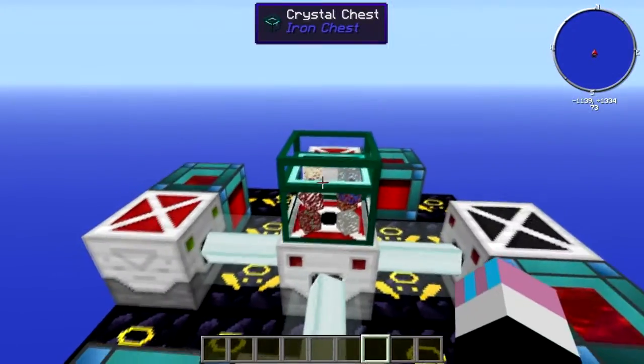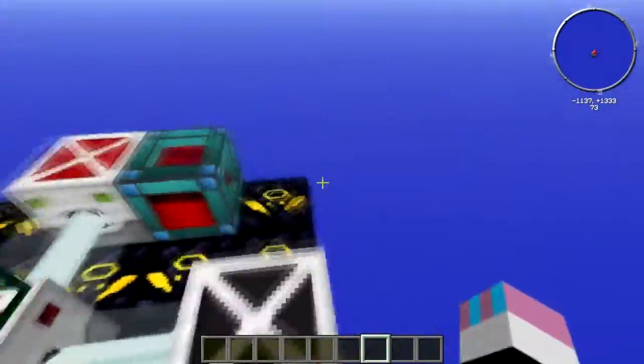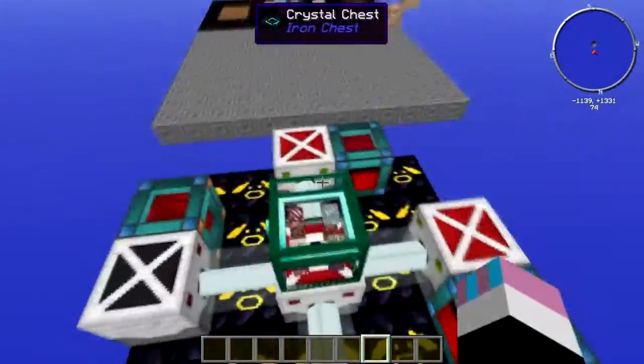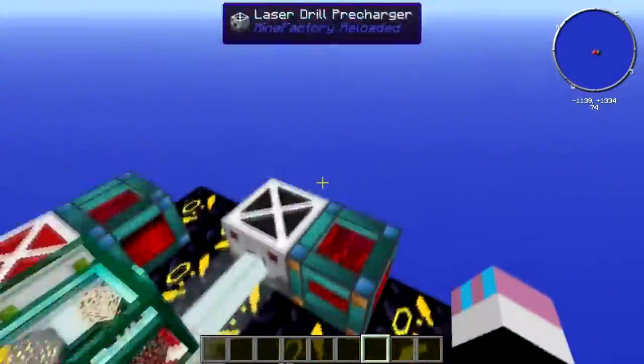So these things use a ton of energy, as you can see here. These resonant energy cells hold 50 million redstone flux and it's already down to 43 million. So it's used 7 million in a couple of minutes — that's 7 million each. So it's used 28 million redstone flux in total, and it's been on for like a couple of minutes. That's insane.